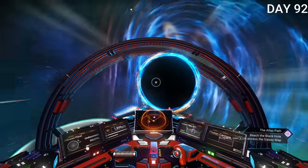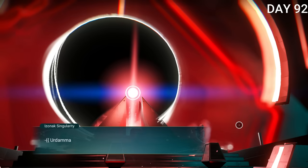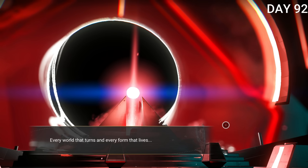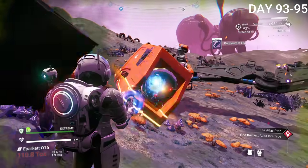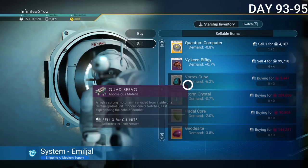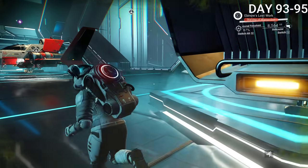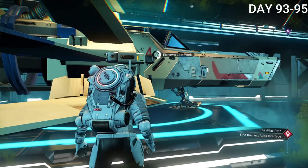On day 92, I warped to a black hole and started continuing the missions, tired of messing with the farm. I talked to the orb thing again — I don't really understand the story, I'm just doing the missions. I also took out another sentinel boss, which is actually pretty fun and drops solid loot. I sold everything at a space station and then decided to buy a new spaceship since the one I had could be better and I had decent cash. I found one that looked a little weird but was better than what I had, so I traded in my old ship.